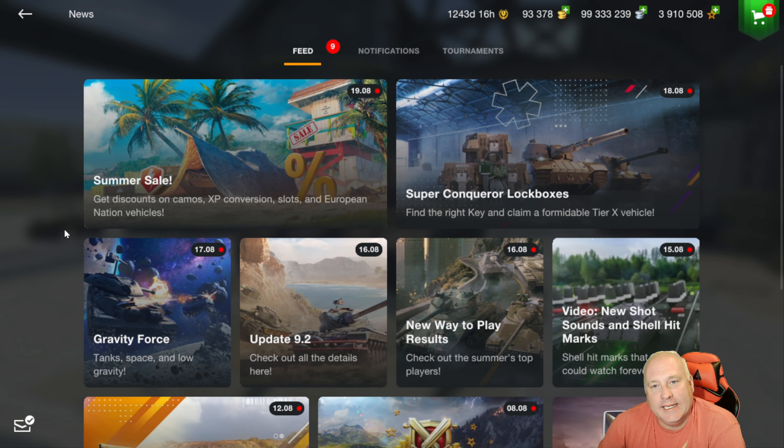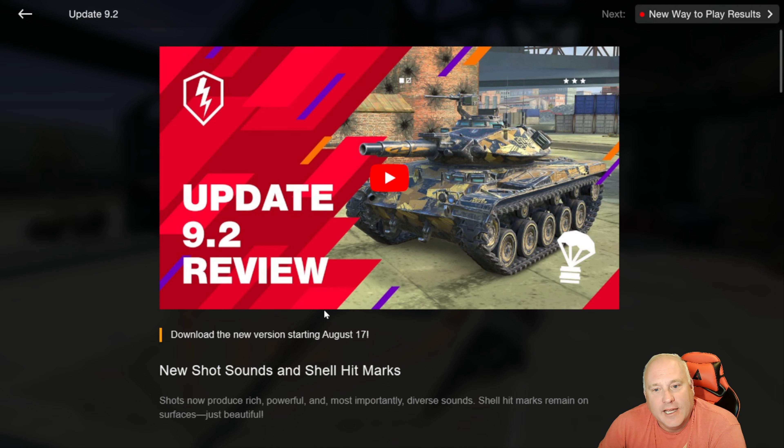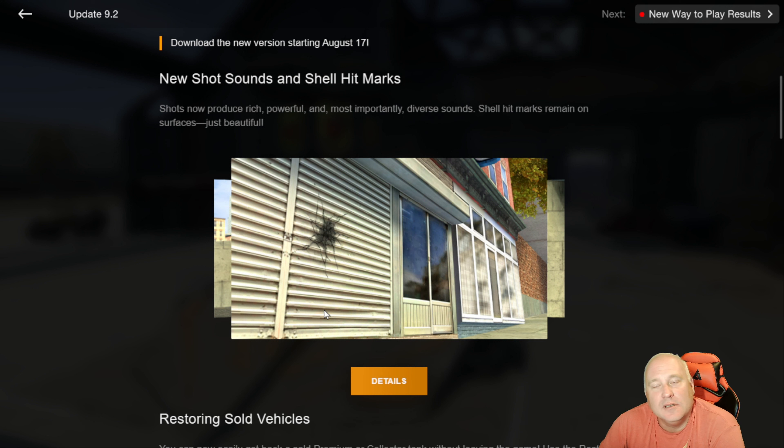Probably my second least favorite update ever, and that's saying something. These new sounds are, in my opinion, horrendous. It's very difficult to tell the difference between the different caliber guns. With the old sounds, at least you could tell the difference when a RHM or a 183 took a shot — you didn't even have to see them, you could just hear it. Now, not so much.